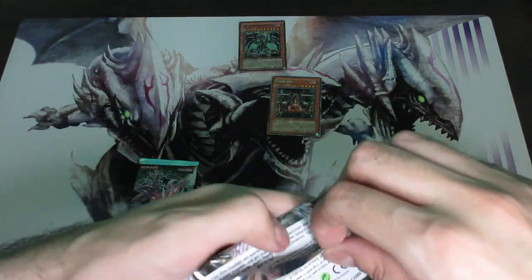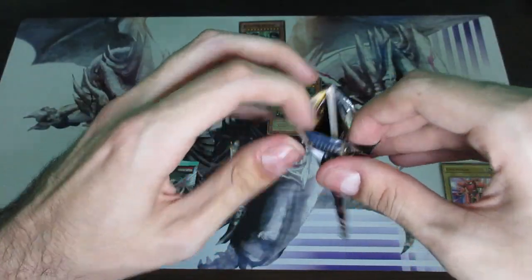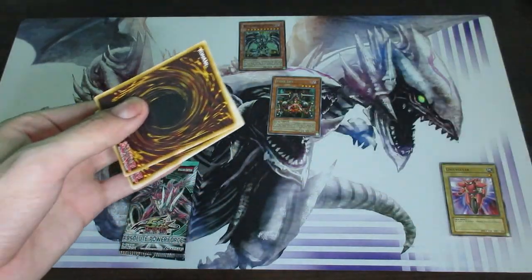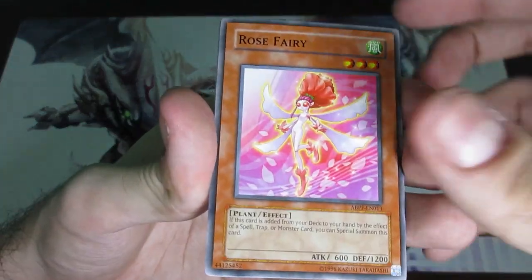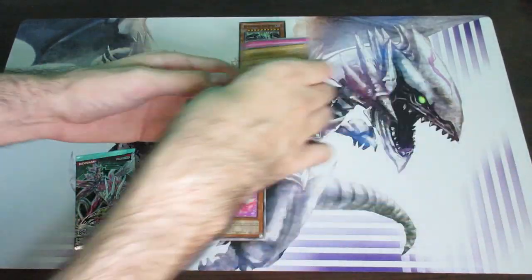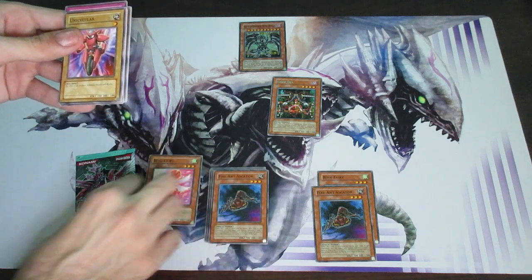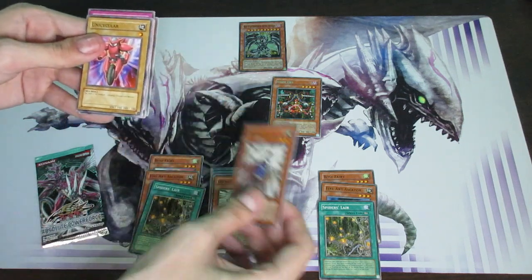Moving on to pack number two. Every now and then packs just kind of get stuck — it's hard to explain — but ripping it off in the back, it kind of gets jammed a little bit and you need a lot more force, so you just open it the old fashioned way. Oh my god — seriously — another Rose Fairy at the top. Once again. And then fire ant, and then fire ant, and then Spider's Lair, and then spider. What the hell is this? The foils, the holographic is different.